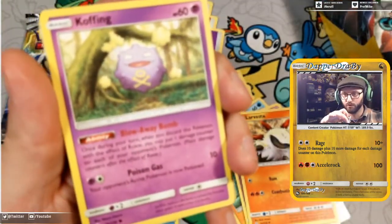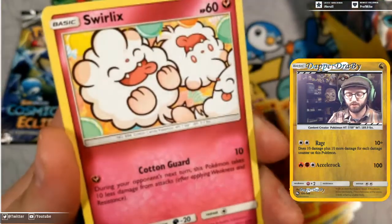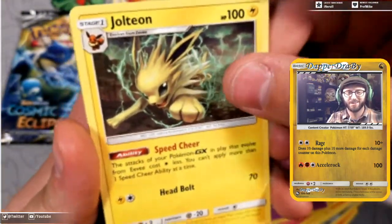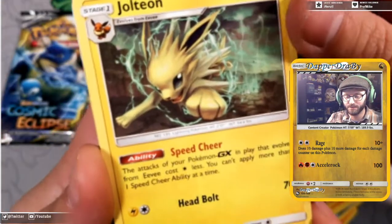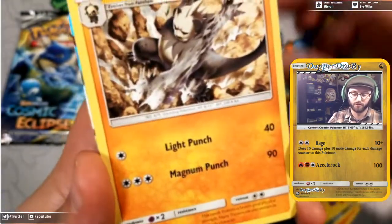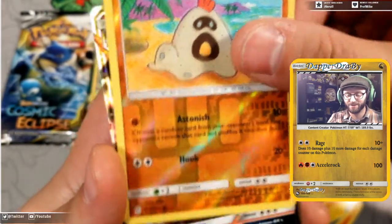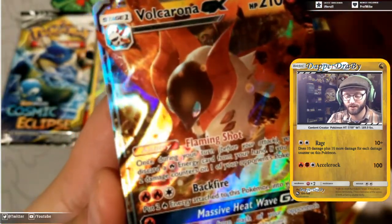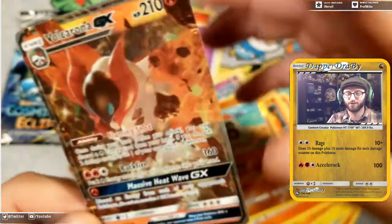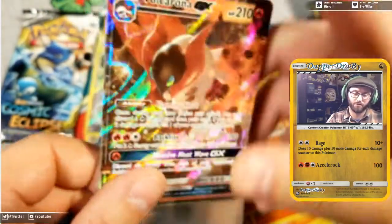Let's see what we get in pack three. A Koffing, followed by a Drillbur, Swirlix with the cotton guard, Cottonee collecting stuff, Woobat, Sneasel, Speed Cheer Jolteon — your Pokémon GX that evolve from Eevee cost one less energy to attack, which makes them so much quicker. We got a Pangoro with light punch and magnum punch, and a Sandygast.